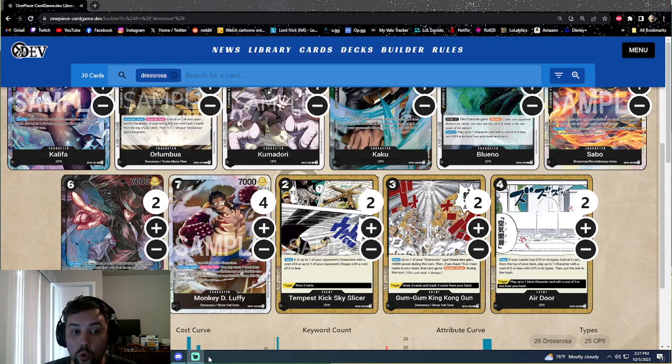We have two CP9 events: Tempest Kick and Sky Slicer. Sky Slicer lets you KO a character with cost zero or a stage of cost three or less. Being able to reduce opponent costs — if we have an Orlumbus on field we can reduce anything four or under down to zero and Sky Slicer just takes care of it. If they have a stage, like a Rebecca Dress Rosa deck's stage, we can pop it and ruin their tempo. As a trigger, this nets us two cards, which gives us great draw power.